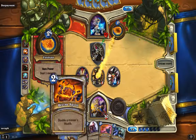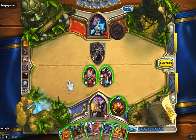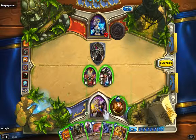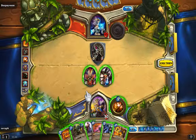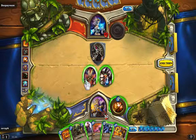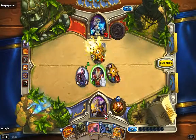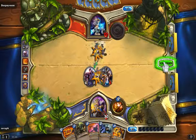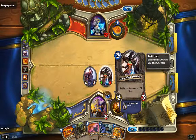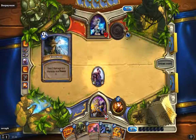A seven-seven war golem and double a minion's health - which is really nice with this one. Okay so we're going to cast the golem. We can hit those downed allies, smack him in the face, and destroy him - sacrificing one of my allies and reducing him to one, that sucks. But we still have some control cards in our hands for this turn. If he plays something scary - he has a lot of cards in his hand.